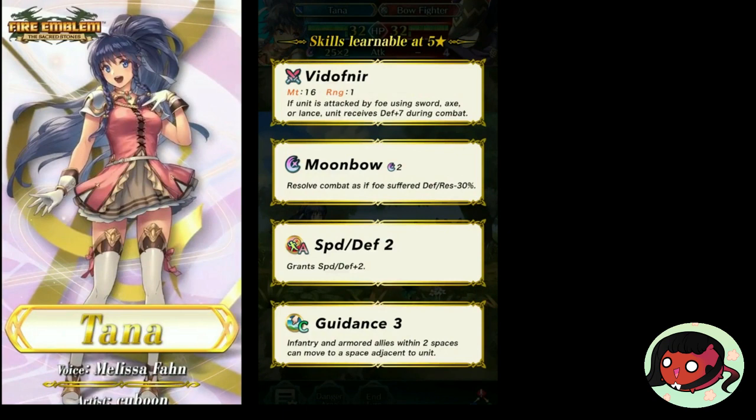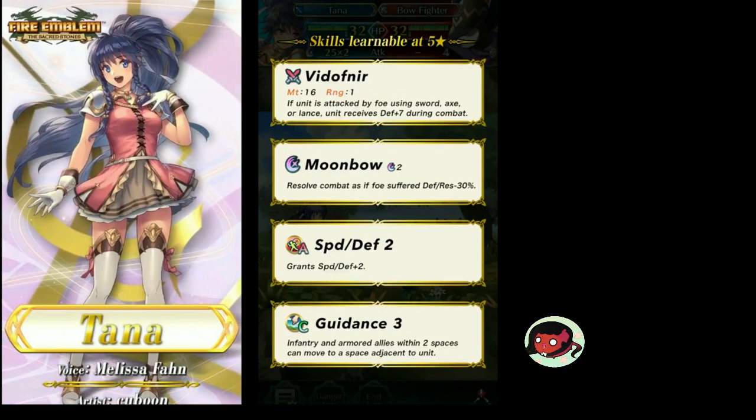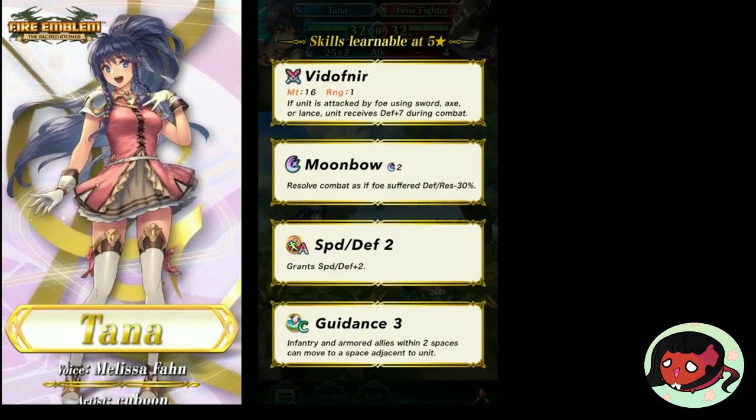Might I say, even the greatest C ability that has ever come out. Infantry and armored allies within two spaces can move to a space adjacent to unit. This is tied for the first movement-based C skill, along with Armored March. But this is better because it is not restricted to only armored units. And movement is so important in this game — that's why dancers are so good. This ability opens up a world of options.